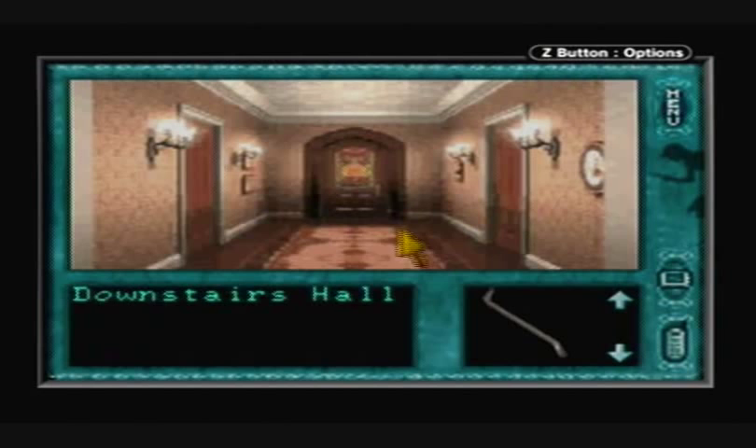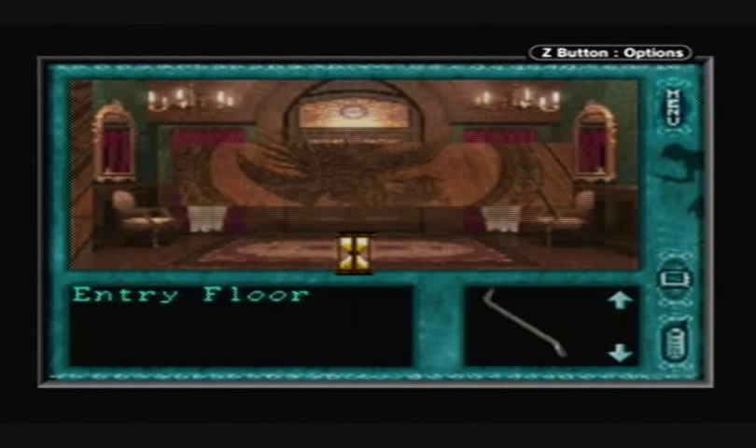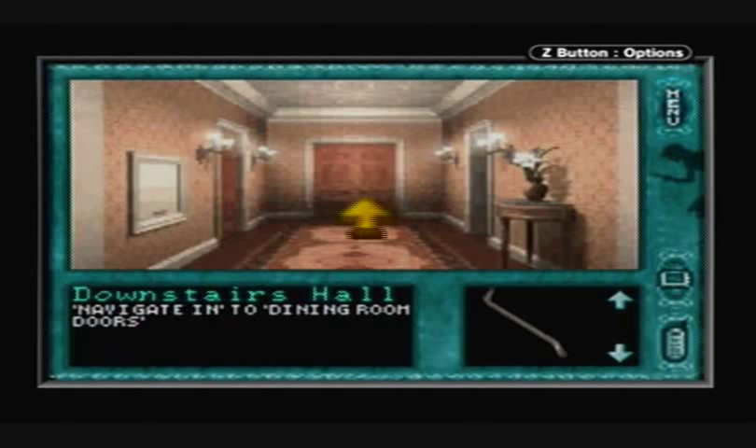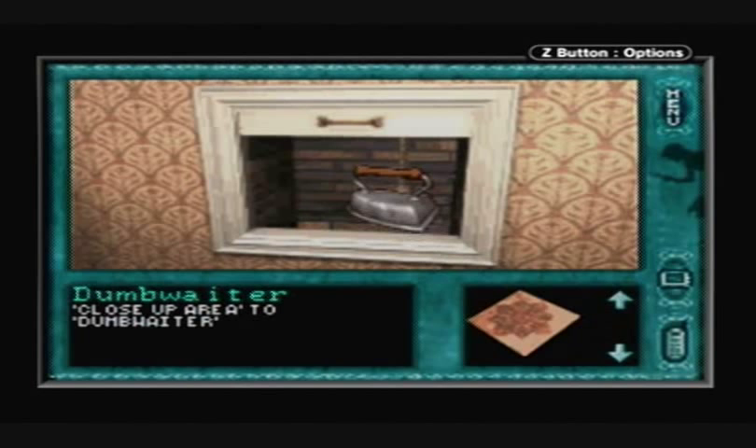Hold on a second — I want to look at the dumbwaiter, not the floor. Here's the dumbwaiter. Open it up. Take the iron and tie it to the rope inside the dumbwaiter. Pull the rope down. Now you can go upstairs and see what was on the dumbwaiter.